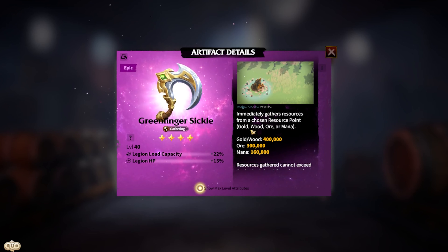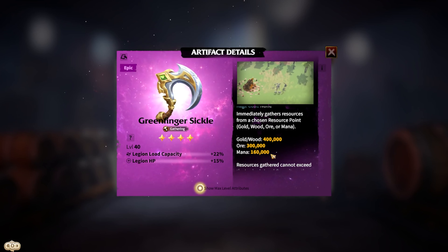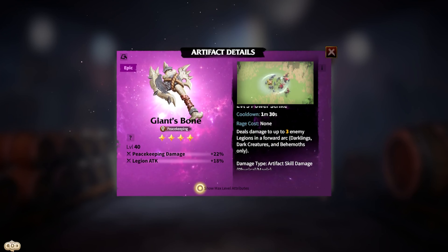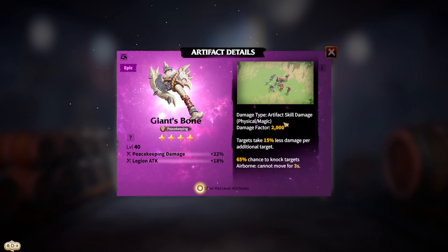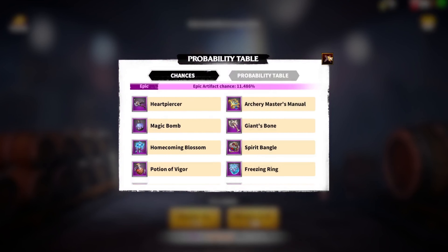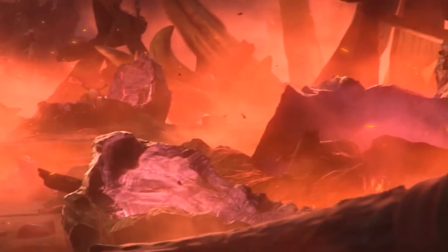If you're into gathering resources, the Green Finger Sickle is an excellent choice. It enables your gathering troops to immediately gather resources from resource points — up to 400,000 for gold and wood, up to 300,000 for ore, and up to 160,000 for mana. For peacekeeping, the Giant's Bone is the best epic artifact. It deals damage to up to three enemy legions — mainly dark creatures or darklings — with a damage factor of up to 2000, and has a 65% chance to knock targets airborne, making them unable to move for three seconds.